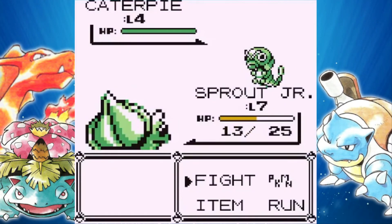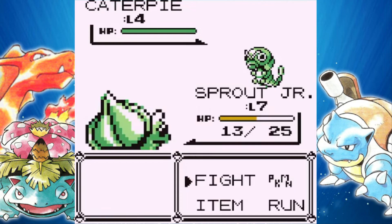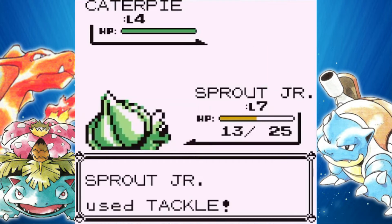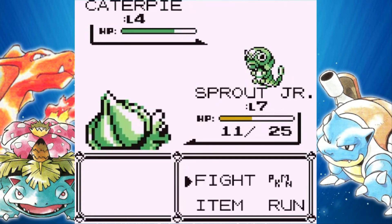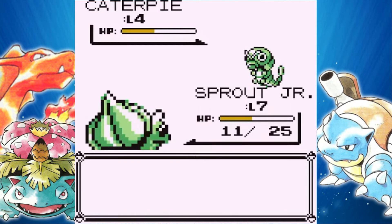That took a little bit longer than I expected. But on the bright side, Sprout Jr. got up to level 7. As you can see, he learned Leech Seed. My target was a Caterpie. I know what you guys are thinking — Terraquake, what in the world? You're catching a Caterpie, one of the weakest Pokemon you can get. But I am, and I kind of want to explain why. When I play through Pokemon games, I typically try to use Pokemon that I've never used before, because it makes the game different every time you play through it. I have never used a Caterpie, that's for sure.